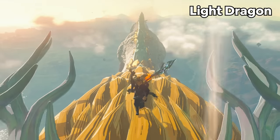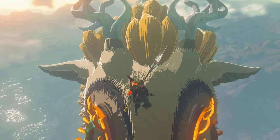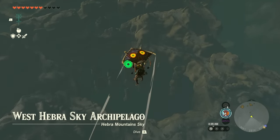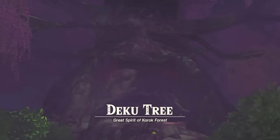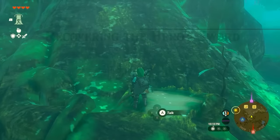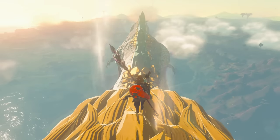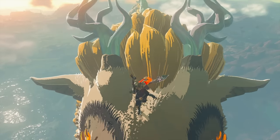The Light Dragon is a very interesting one — at the start of the game it's much higher in the sky than any other dragon, so you'll probably need a flying machine or a very high Sky Island to reach it. But if you clear the quest in the Korok Forest to fix the Great Deku Tree, the Deku Tree will mark the Light Dragon on your map, since it also carries the Master Sword. At that point, the dragon is easy to reach from any Skyview Tower, following a clockwise pattern. It takes 111 hours and 15 minutes in-game — about 1 hour and 51 minutes IRL — to complete its full trip around Hyrule.